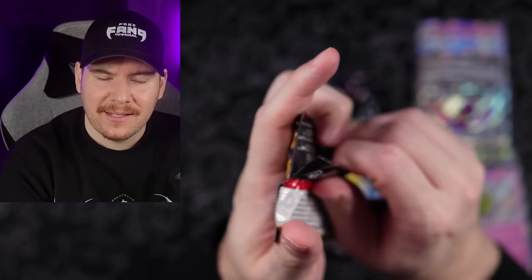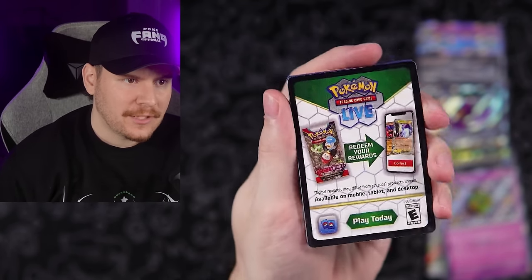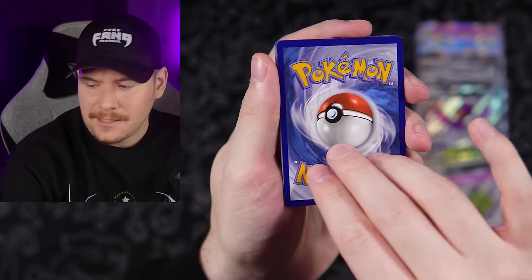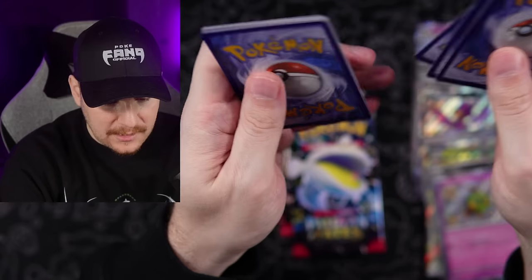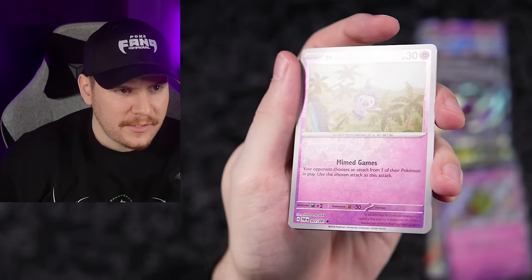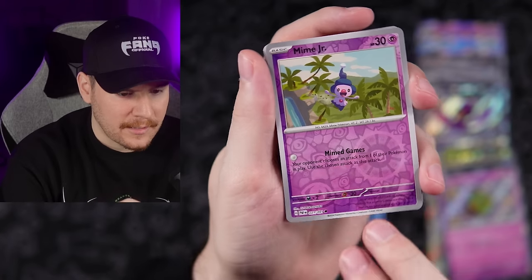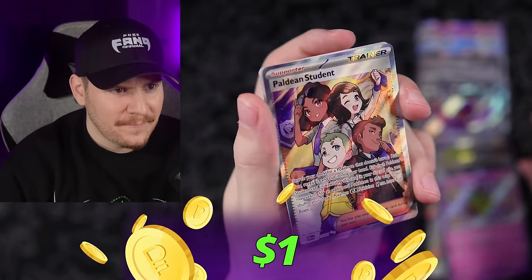Couple more packs here — we're coming down to the end. Hopefully you've entered the giveaway by leaving that comment about which baby shiny got snubbed in Paldean Fates. Code card going out. Going with Punchy's. We got little Mime Jr. — I think I have a Christmas ornament from a Pokemon Center order that had Mime Jr. on it. Charmander, and there it is — the Paldean Student Ultra Rare. And as you can see, there are four of them. Four Paldean Students. What is that guy doing, smelling his finger?